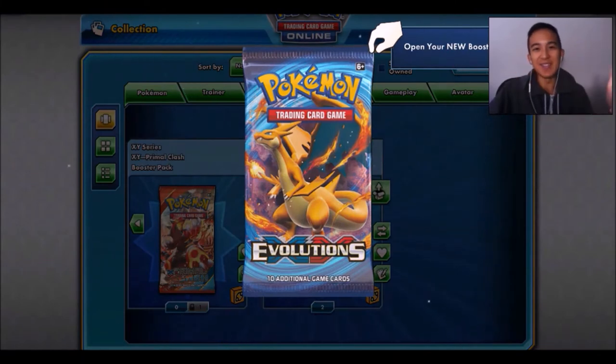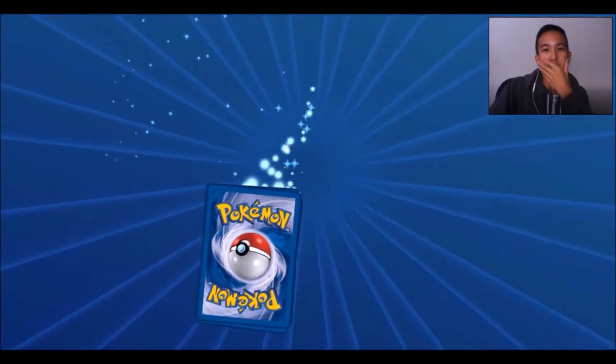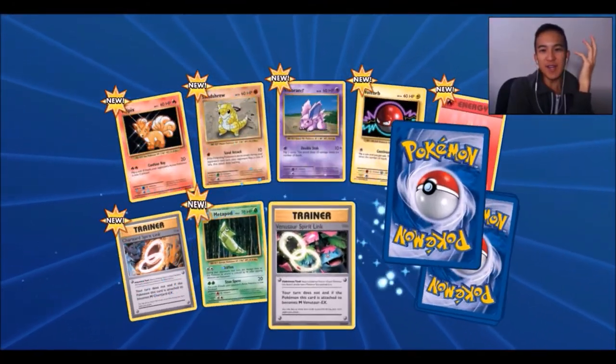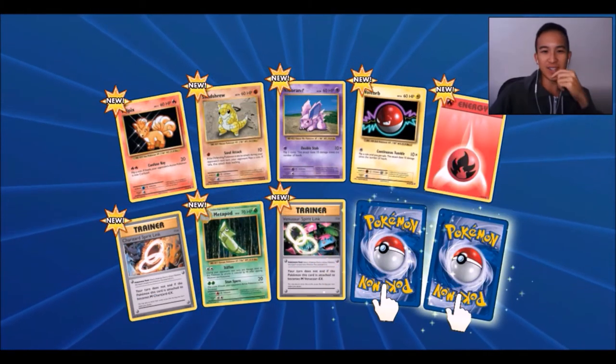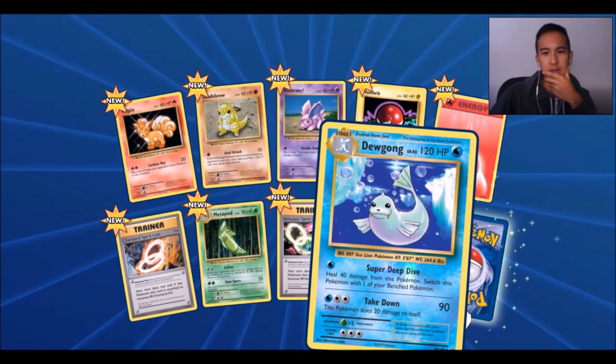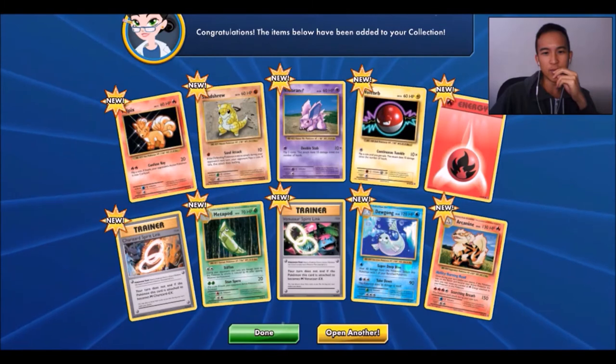All right, this is the first pack. I like the animation too, it's crazy. What if we get a reverse? Why is it so fast? There's a drum roll too, that's hilarious. Reverse — there's a Dewgong. Can we even tell if it's reverse? And we got an Arcanine Normal Rare.